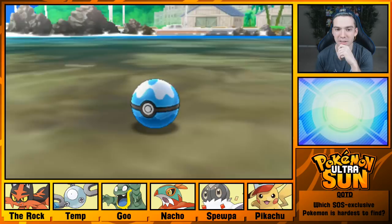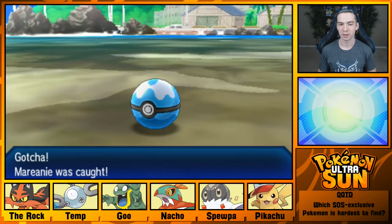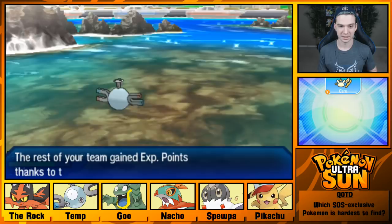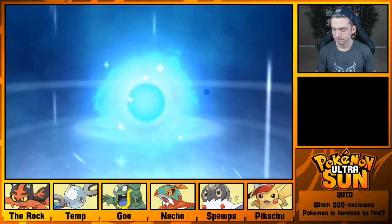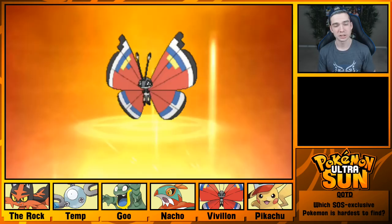I think I am gonna try and use this — I wanted to use one in the other game, in Sun, but I never figured out how to find it until way too late. I was playing it before release and lots of things I just didn't know and couldn't look up yet. And now we get to see what Vivillon looks like — and we can immediately replace it. Lots of layout changes in this episode. It's the same one — yeah, it's region-based, so that's the same pattern I saw back in X and Y.